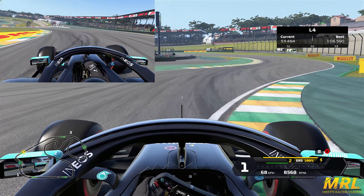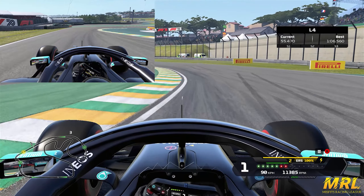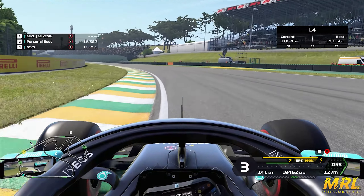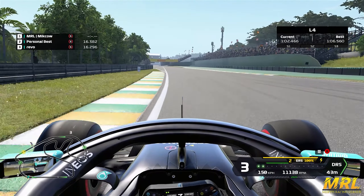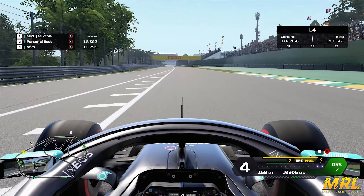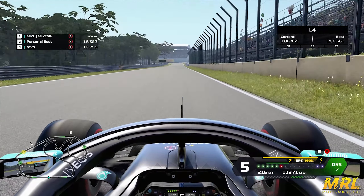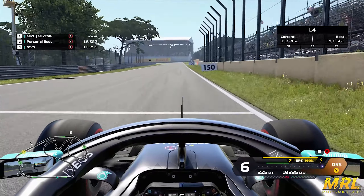Nice and smooth on the steering, use all the kerb that you can. Foot flat to the floor through turns two and three. Turn three, just hugging this left hand side all the way to the DRS line, keeping the car in as much of a straight line as you can heading into sector two of the lap.